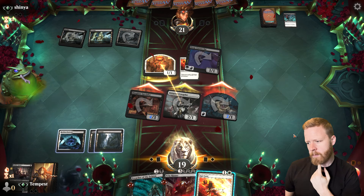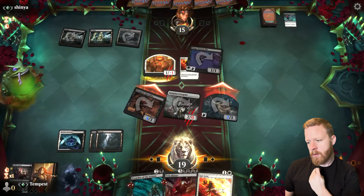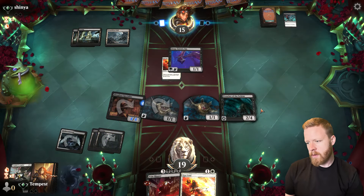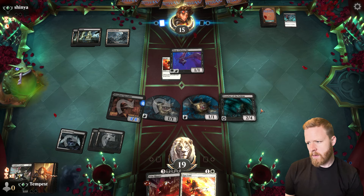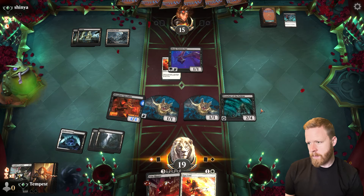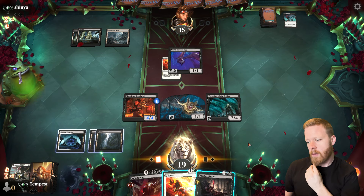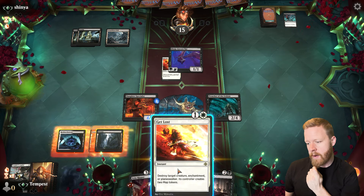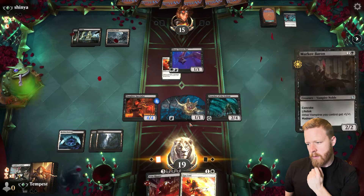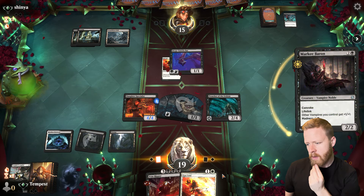They're going to block there. I could kill the Bat and get back my thing, but I think just playing the Preacher is probably better. Creatures die, our guy gets pumped, we get our Bat. Let's put out the Preacher and hang on to our Get Lost for next turn. Pretty far away from playing the Vein Ripper unfortunately, but that's okay. The opponent does nothing. Another Baron — I might tap the two Bats to play this, then use one mana and have the Get Lost mana available.